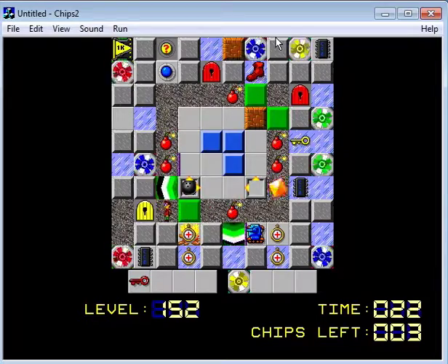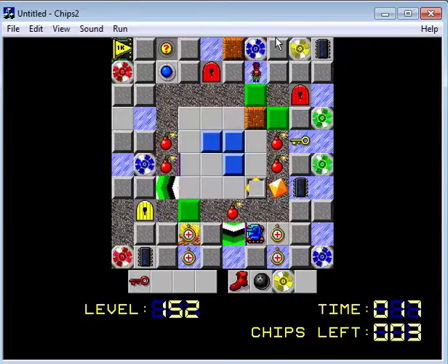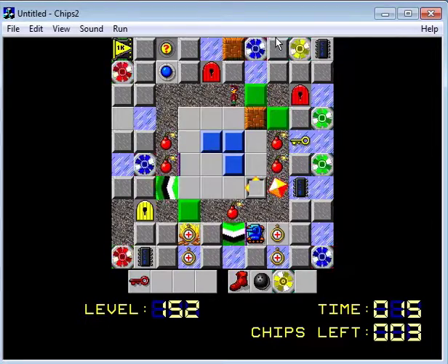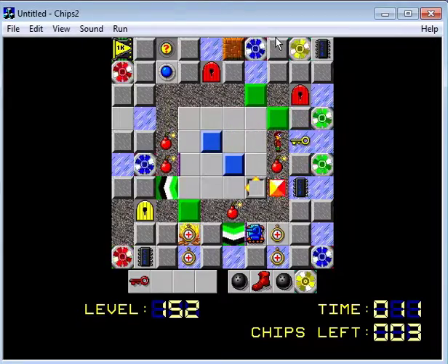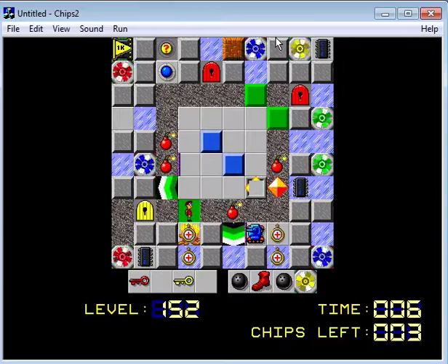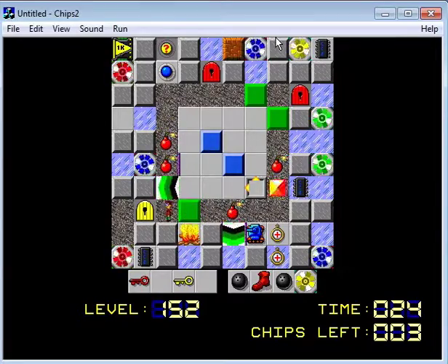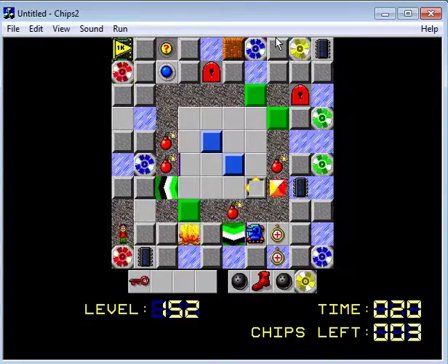Then we get this bowling ball, we get the fire boots — which are good. We blow that up, we get that. But then what? Well, let's get the time, because we could use that. Let's use the yellow key here.